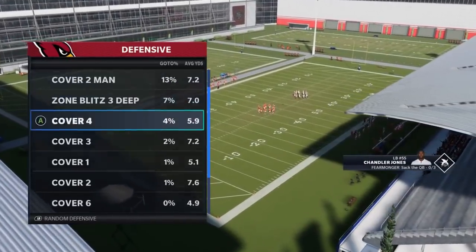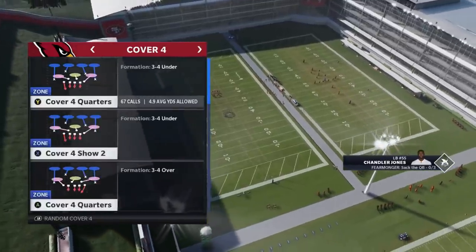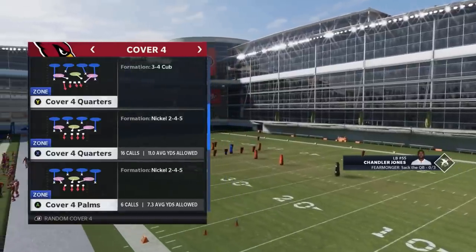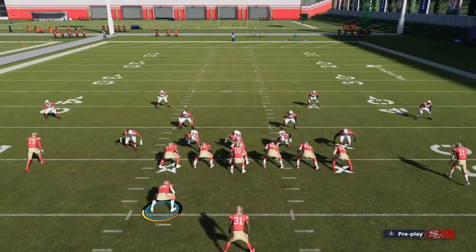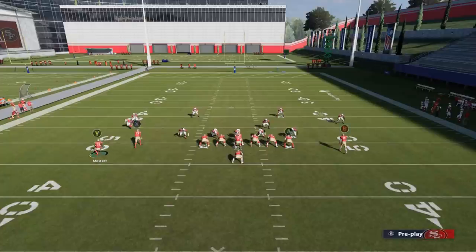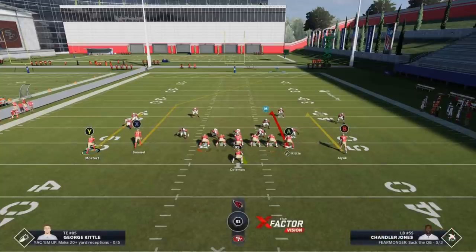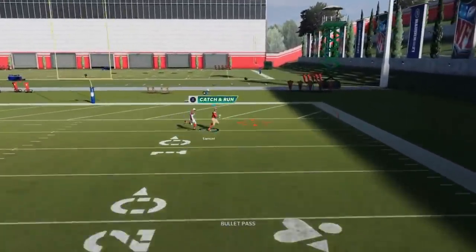Cover 4 Match is another coverage getting very popular — largely because of this channel, since I've been pushing Cover 4 Match as one of the better defenses in the game. Let's pick Cover 4 Quarters or Cover 4 Palms — it doesn't really matter, just anything with matching principles, which means light purple defensive zones. This play is going to be a little different. I want to motion one of these guys — either the RB route or the Y route — over. I'll motion the running back out, put him on a comeback, block the running back, put the A route on a curl, and put everyone else on curls. The curls are the most important part, and the X route is really going to be the home run route.